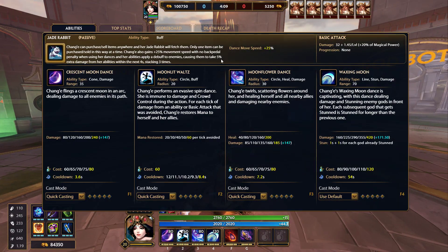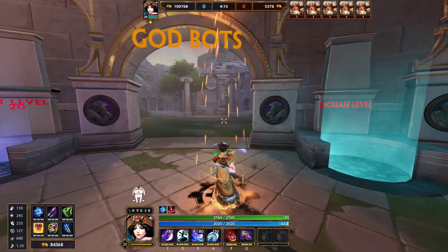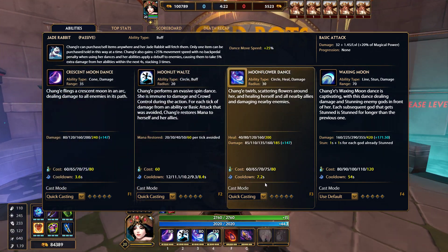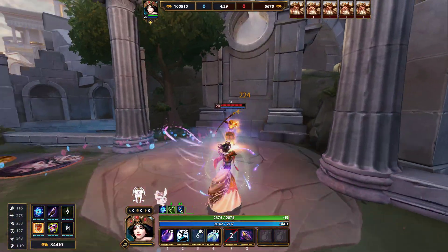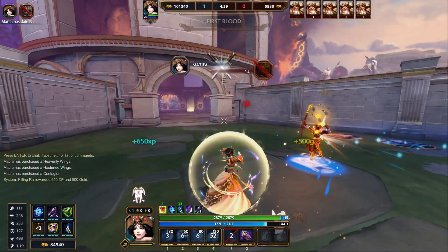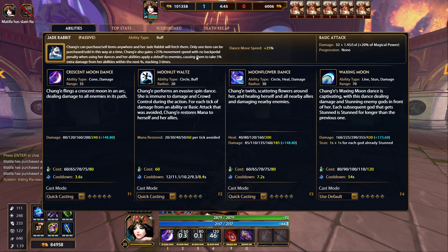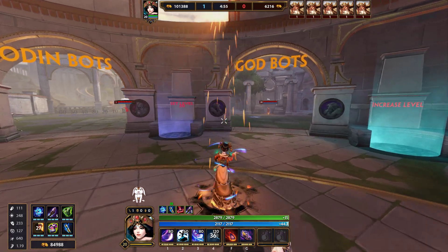One of the most amazing things about Chang'e is the damage she does — a lot for someone with only 245 power. Her cooldown on the 1 is 3.6 seconds, so you can pretty much just spam the 1 and 3. The main combo is 4-3-2, and her passive says no backpedal while her abilities apply a debuff to enemies. Since the 1 does more damage than the 3, you want to do your 3 first so that enemies take extra damage from the 1.